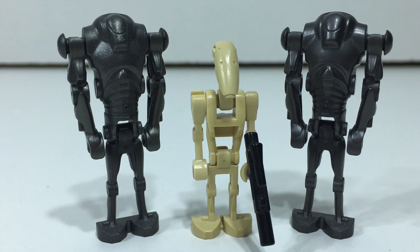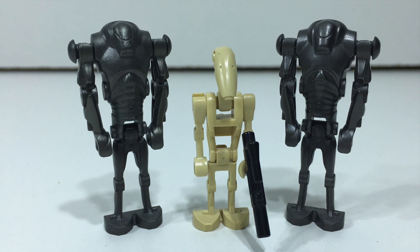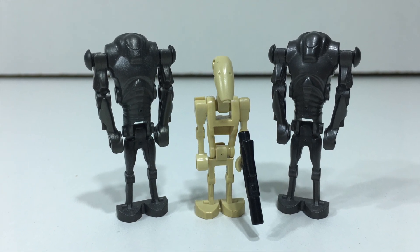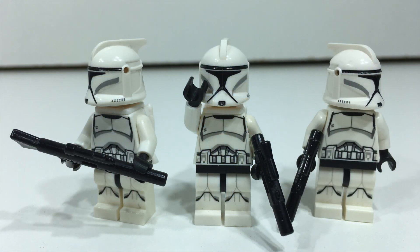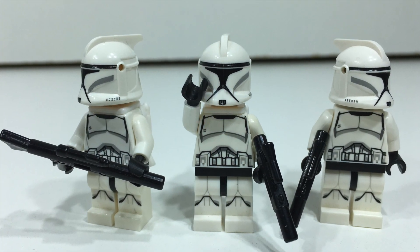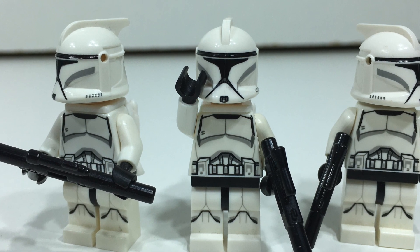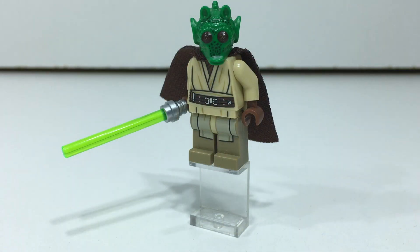There are seven minifigures used in total on both the Republic and Separatist sides. For the Separatists, there are two super battle droids as well as just one regular B1 battle droid. The Republic minifigures are definitely more interesting. We have three realistic phase one clone troopers, two of which have white jetpacks that came in a set a couple years ago. Then finally, we have a custom Rodian Jedi — you may recognize him from my last MOC, as I used the same head and cape, and then just added Obi-Wan's torso and legs.